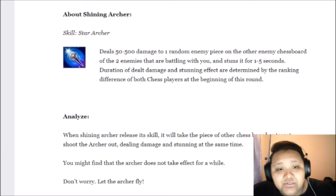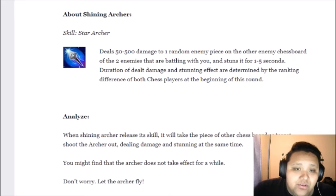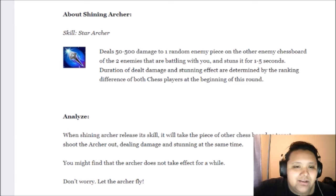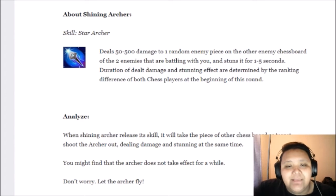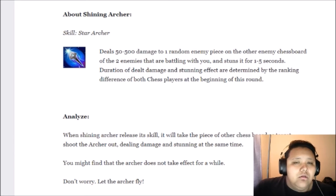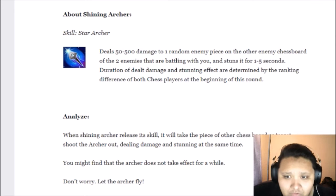About Shining Archer, the skill — the most important part of the unit — is called Star Archer. It deals 50 to 500 damage to one random enemy piece on the other enemy chessboard of the two enemies battling with you. It also stuns that piece for one to five seconds.